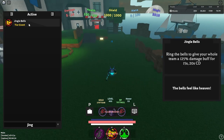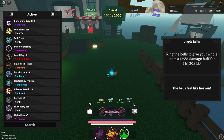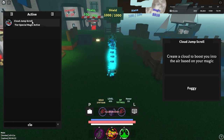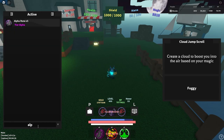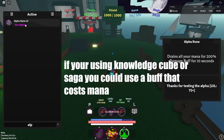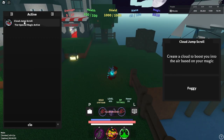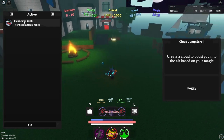If you don't have the Jingle Bells active — it was an event item that is no longer obtainable — I do recommend using the Cloud Jump scroll over it. That might sound weird because it isn't a damage buff, but there really isn't another good alternative. You don't want to use Alpha Rune because it uses all of your mana and then you won't be able to heal yourself. Cloud Jump is honestly very nice because you can use it to dodge enemies as well as traverse terrain.